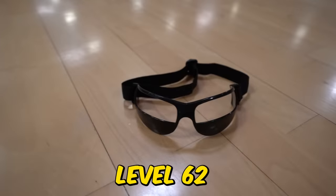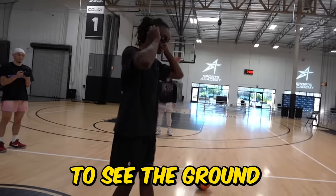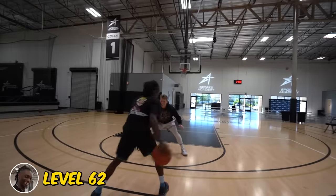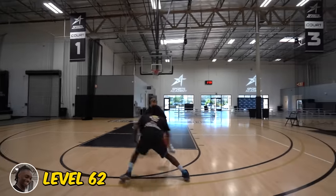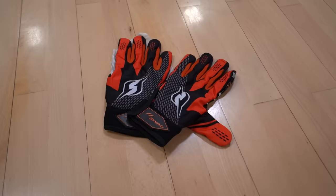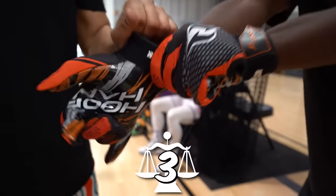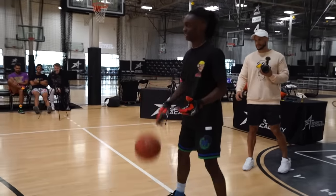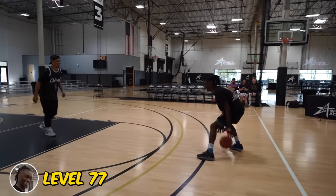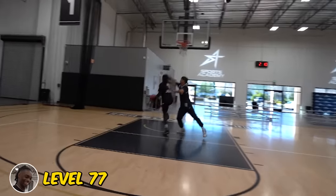You're moving on to level 62. Dribble goggles — allow you not to be able to see the ground. Cross, cross. Tween, tween. Behind the back. Free space. No! Chris has moved on to level 77: weighted gloves. These gloves weigh 3 pounds and make it almost impossible to dribble. Cross, cross. Tween, tween. Behind the back. Behind the back. Layup.